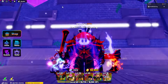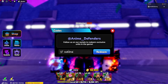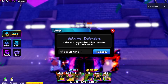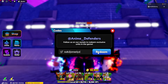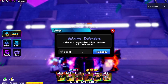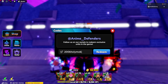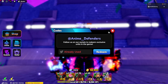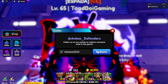Make sure to hit 500 likes! Here are some codes: sub to Nag Blocks for 50 gems, sub to Rick Time, sub to Jonas Lee Z, sub to Toad Boy Gaming. Big new code: 200K — that's going to give you a thousand gems. There's one code called Release2024 but it doesn't actually work.